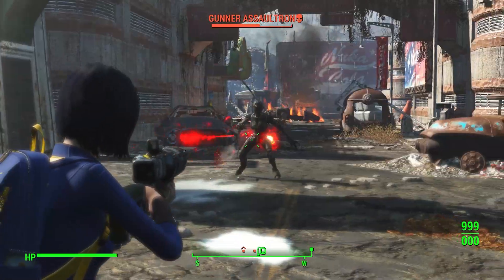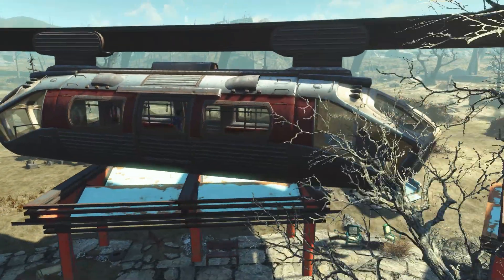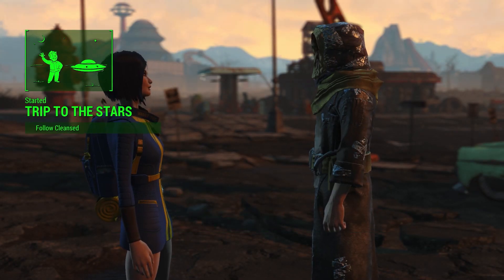We're getting Hub's Alien Blaster from the Nuka World DLC. After arriving in Nuka World, head to the Hubologist's camp. Start the mission, Trip to the Stars.